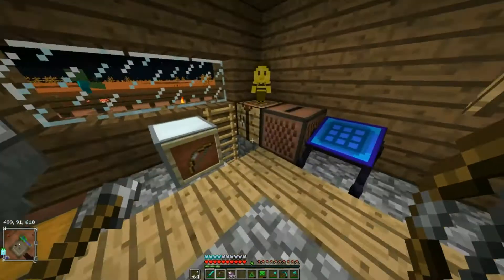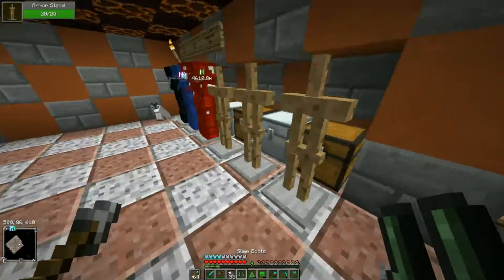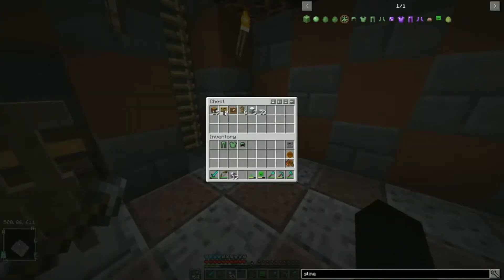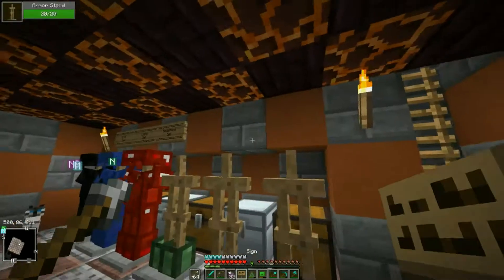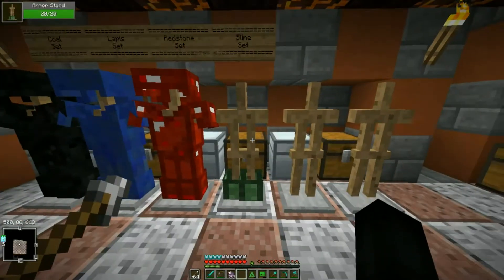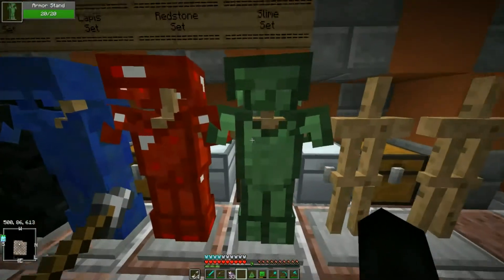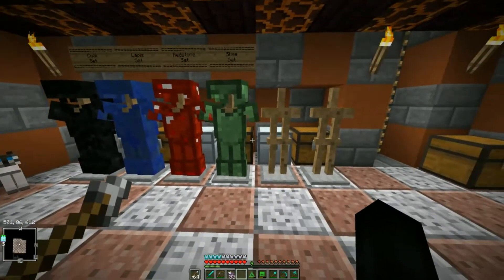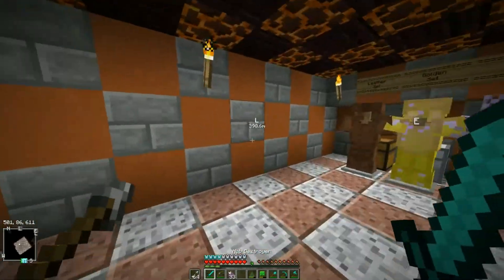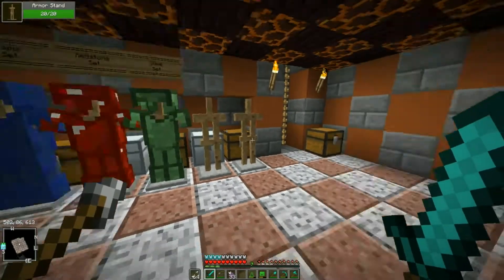Going down here to hang up our new set that we just acquired. We're going to need a sign - this is called the Slime Set. Looking pretty snazzy now. It actually looks pretty cool when it's on the armor stand like that.